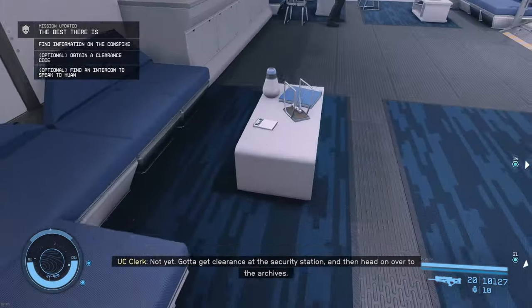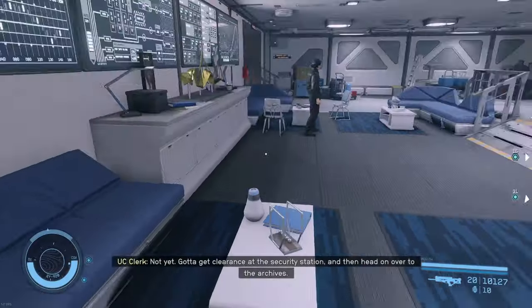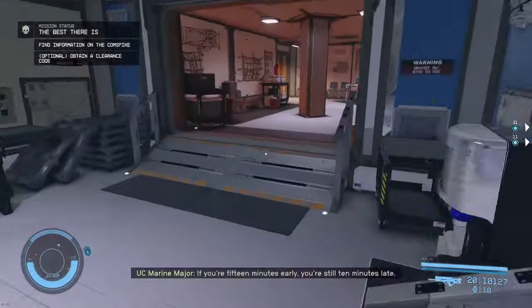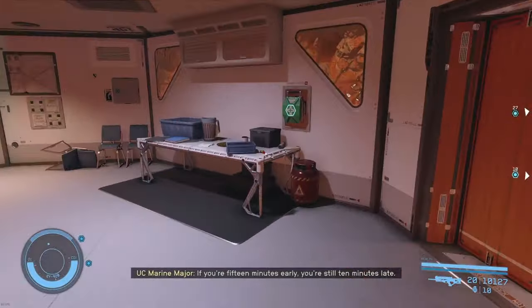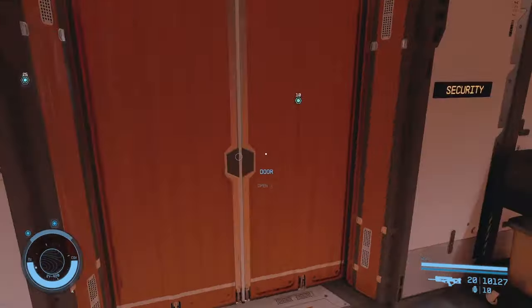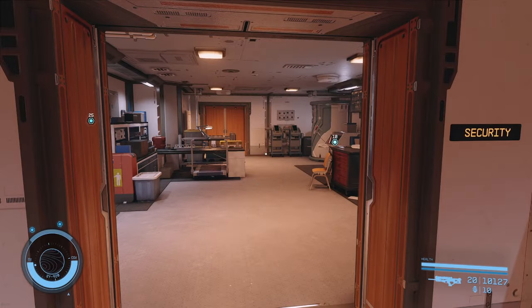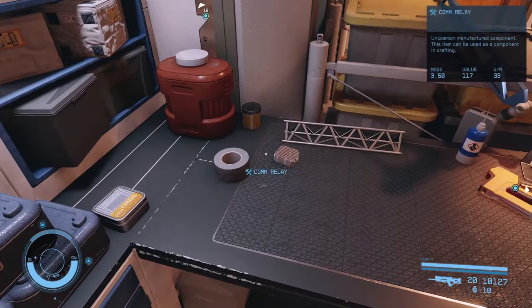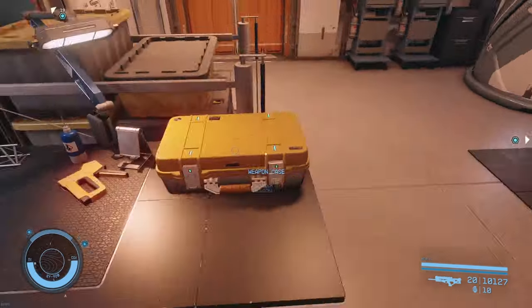There's a slate on the table here — a little bit of backstory from one of the marines on board. I avoid the marines, just dodge around the corner and go to the right. I do pick up all the meds and chems. Inside this room there's some more digipicks and another UC specialist slate.